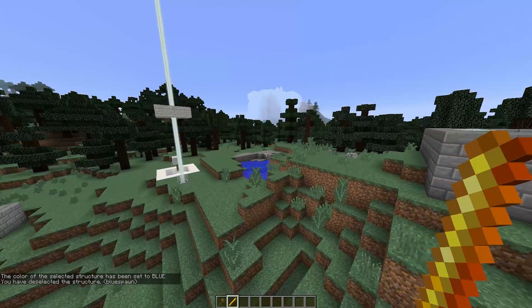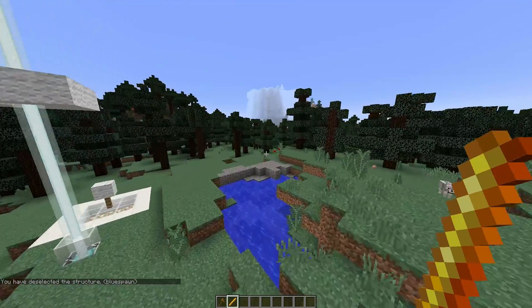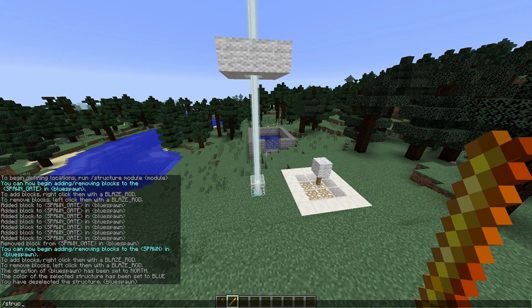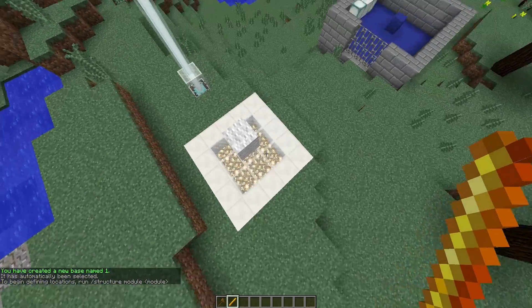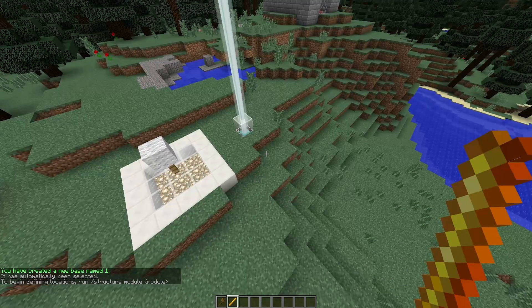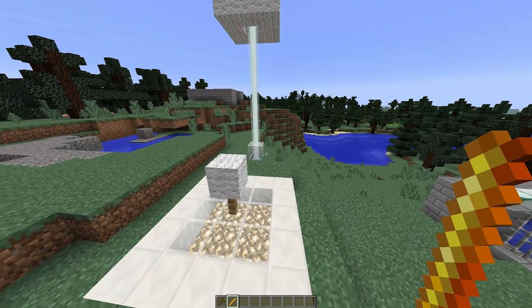Creating a base is a bit more difficult to be honest — there are quite a few more things that you need to set. So let's do /structure define base and call it base one. We need to set up all the modules, and there is quite a long list of them: the base flag, the base glass floor, the base sky, the base glass beacon, and the base map.